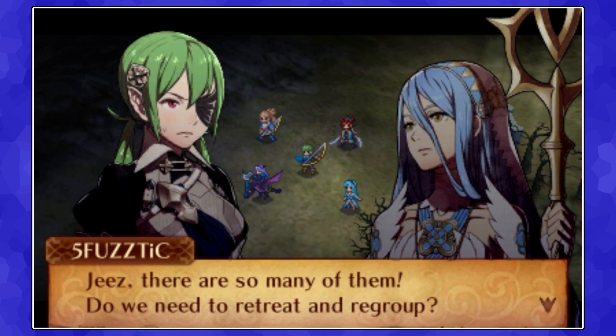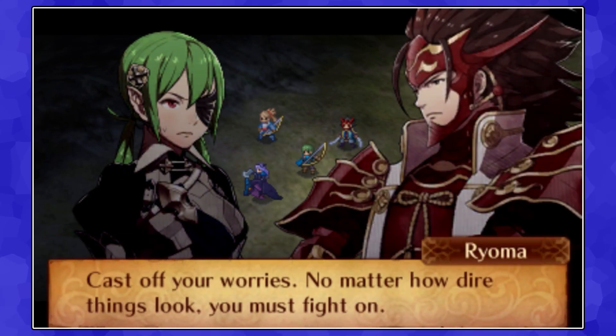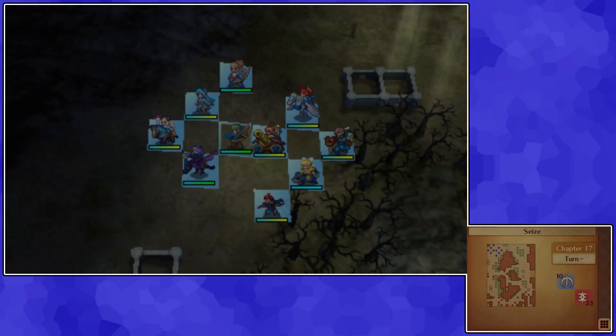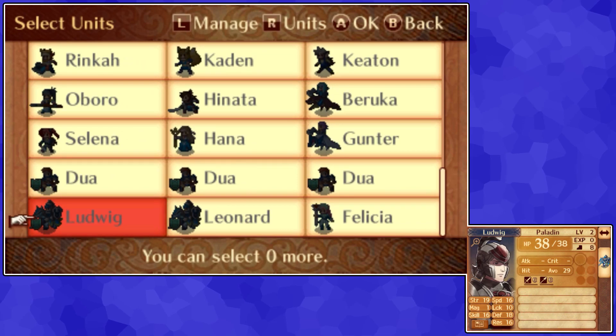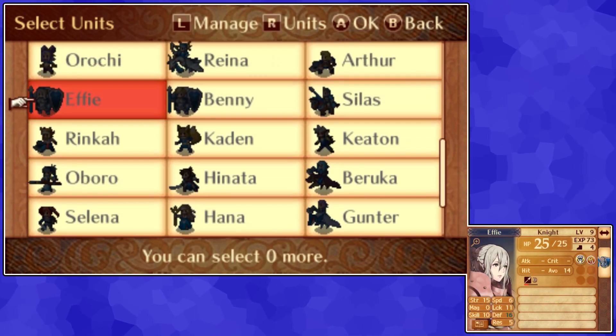I think this just involves seizing Iago's fort. You know the guy — ugly guy, his fort. A bunch of stuff is happening. We got a bunch of new characters in this map. I don't know if we get to deploy them or if they show up. I think they show up in like turn two or three.